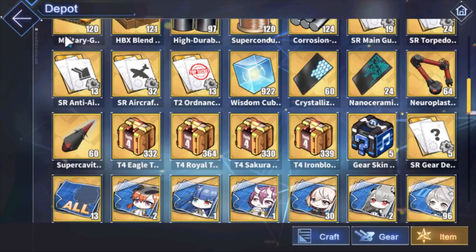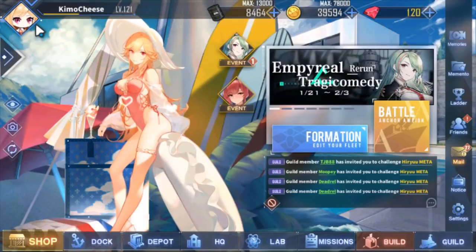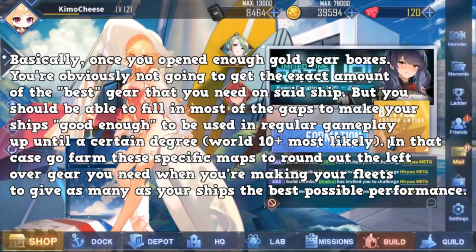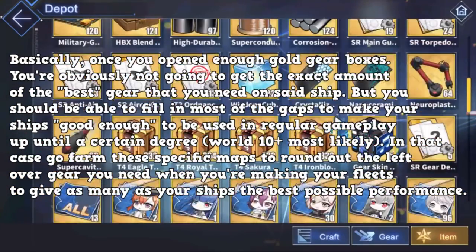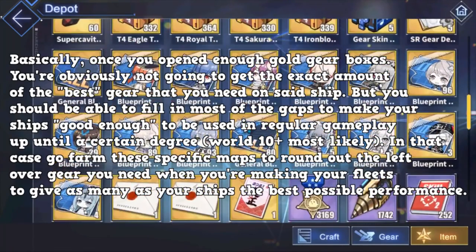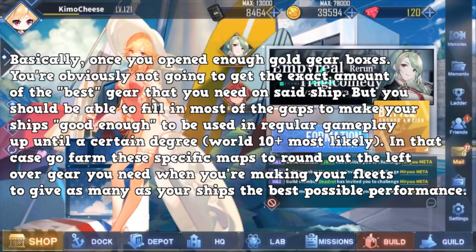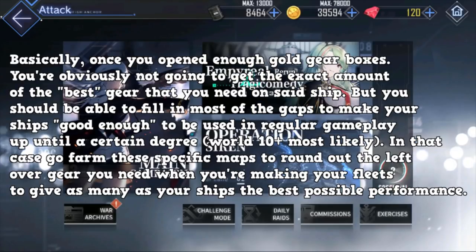It's not the only way to get gear in this game. I highly recommend that most players, when you get a lot of gold gear boxes open, go ahead and round out the rest of your good gear. Think of the gold gear boxes as your bread — they will get you started with some base gear, either good or bad. It gets you started with the gear you're going to use in your journey. Then when you get a lot of gear and level them to around plus six, that's when you start farming the bigger gears.